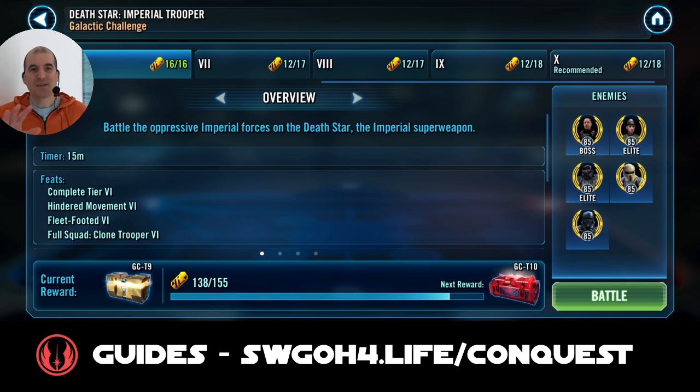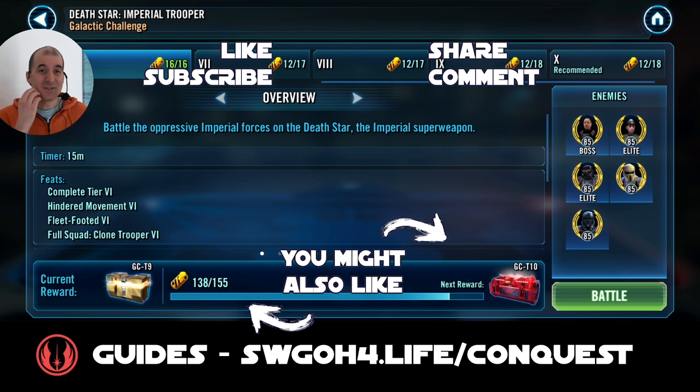Not max rewards but second best rewards - I'll take it. We've been spoiled lately with galactic challenges that were quite easy to get max rewards for the last few weeks. CG decided if you want max rewards you've got to get your Bad Batch clones up and running. Hope you found this video useful - at least showing you how to complete the turn meter removal feat as well as the evasion feat. See you in the next one - have fun, enjoy your life, and may the RNG be with you.